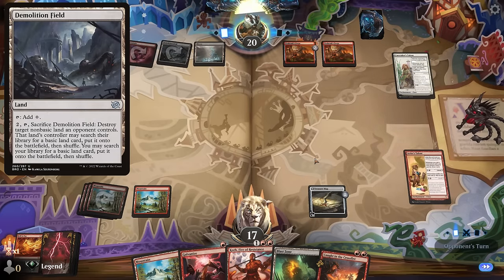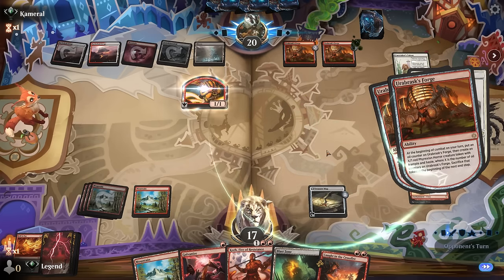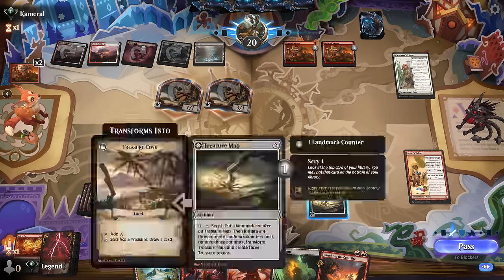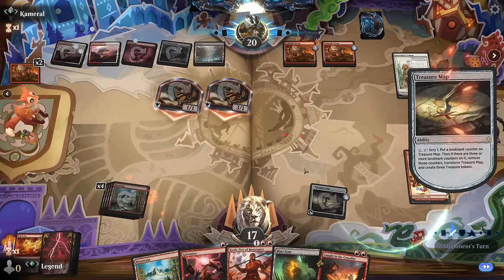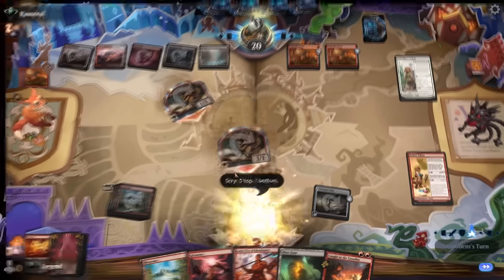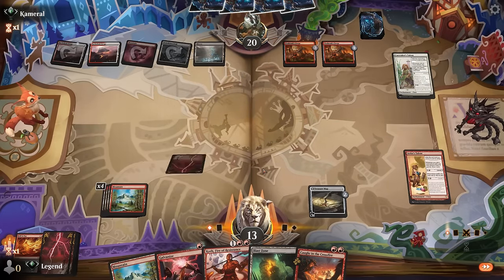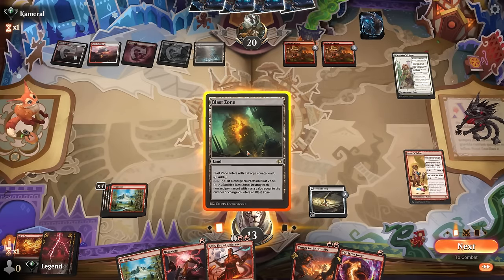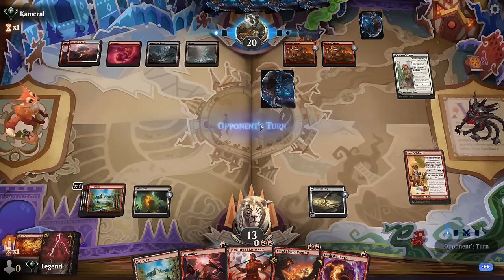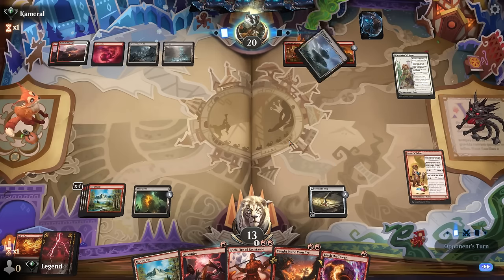Now a second Forge — I need them to kind of tap out and not use Demolition Field on Blast Zone, which is why leveling it up in one go might be better. Hell to Pay doesn't do much here. We also have Caught in the Crossfire as a way to deal with multiple tokens at once. We'll pass a turn and hope they don't pay too much attention to the Blast Zone.